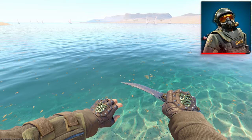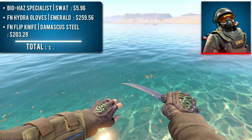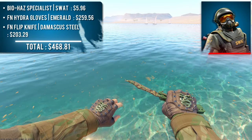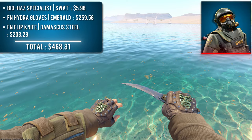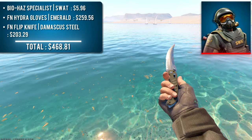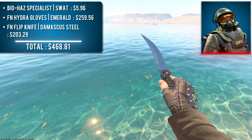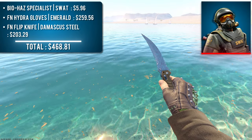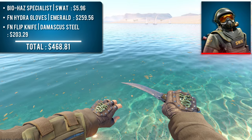Next up, we have the Biohaz Specialist with a pair of Factory New Hydra Gloves Emerald and a Factory New Flipknife Damascus Steel. I specifically chose Factory New for both as the shinier silver accents appear in lower floats. Even in higher wears this would be a good combination — the glove leather matches the arm pouch and the green knife handle matches the sleeves — but the silver accents are the real cherry on top. This combination can be yours for less than $500.